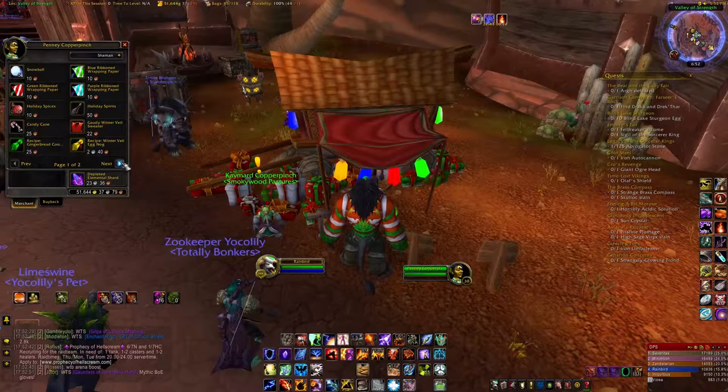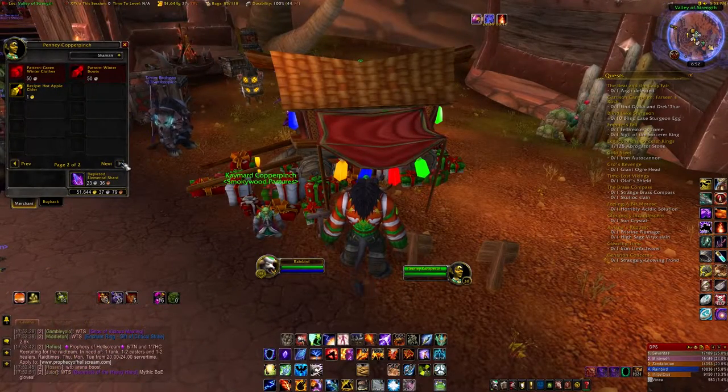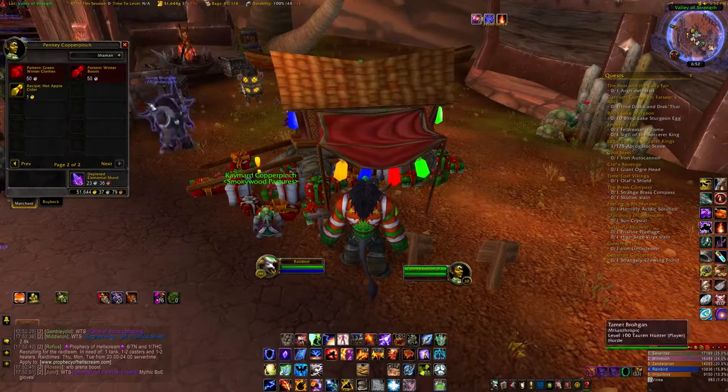They also sell blue, green, and purple wrapping paper that you can use as a box for an item to give as a gift, Holiday Spices and Holiday Spirits which are both ingredients for holiday recipes, candy canes, and a number of cooking recipes: Gingerbread Cookies, Wintervale Eggnog which requires 35 in cooking, and Hot Apple Cider which requires 325 in cooking. They also sell the Gaudy Winterveil Sweater.